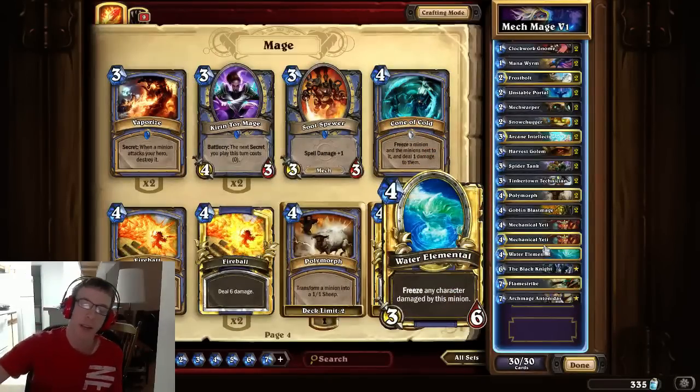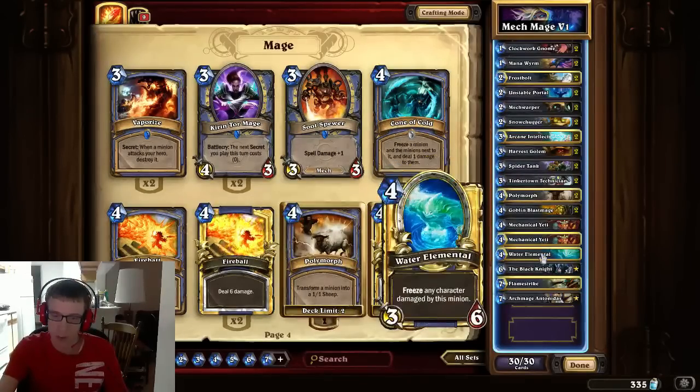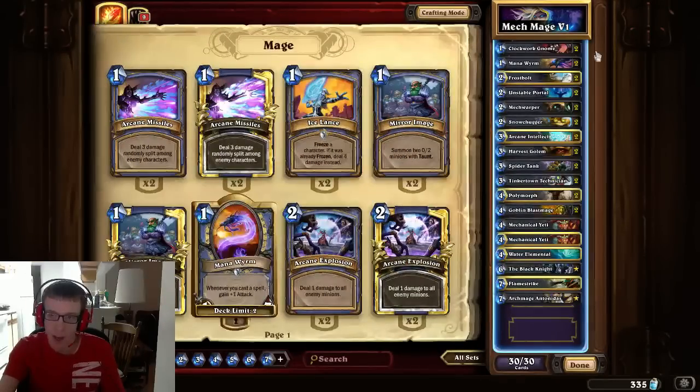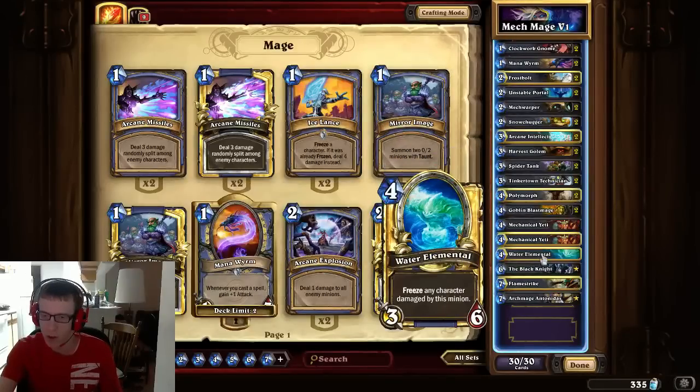Water Elemental is in here because it's a solid 4-drop for Mages — the 3/6 stats are just insane. It freezes minions, so if I were running Ice Lance it could kill something easily. Unstable Portal is just too good right now, so that slot is being experimented with, but Water Elemental is just a great Mage card.